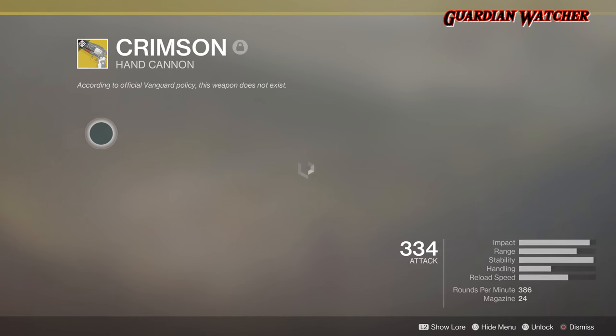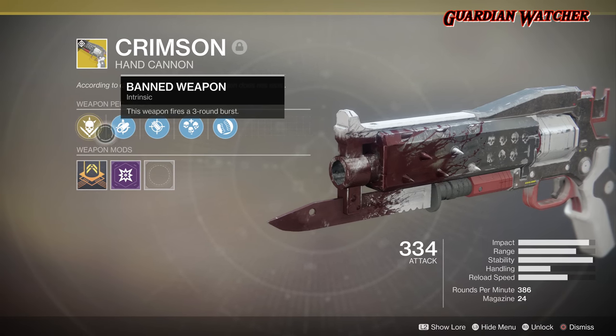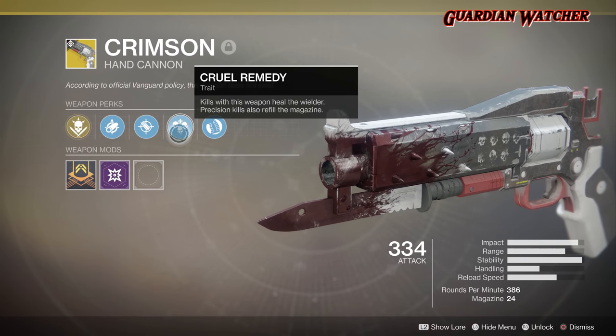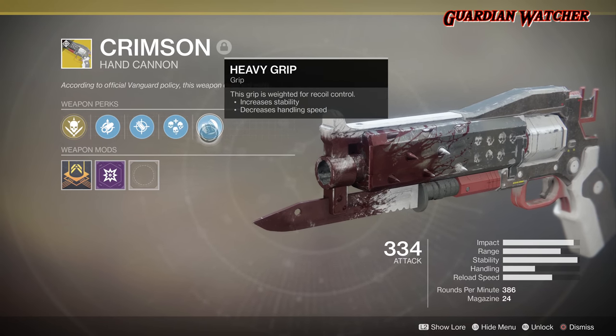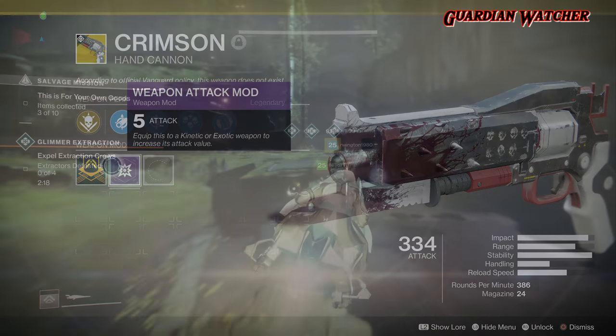As for the Intrinsic perk, we have Banned Weapon, which makes this weapon fire a three-round burst. Then we have Small Boar, Accurized Rounds, Cruel Remedy — which means kills with this weapon heal the wielder, and precision kills also refill the magazine. And then we have Heavy Grip, and this also comes with a plus 5 weapon attack mod.